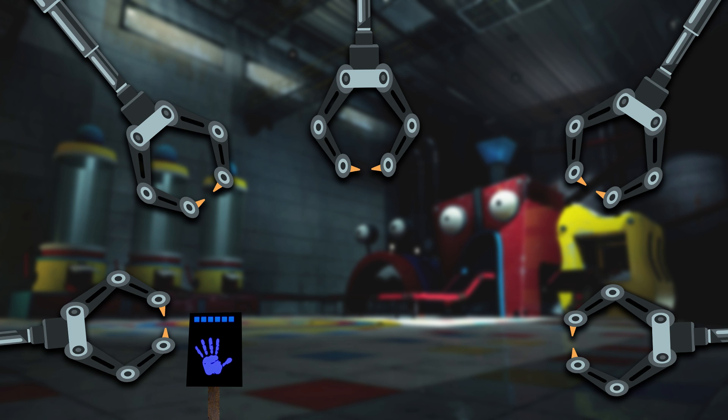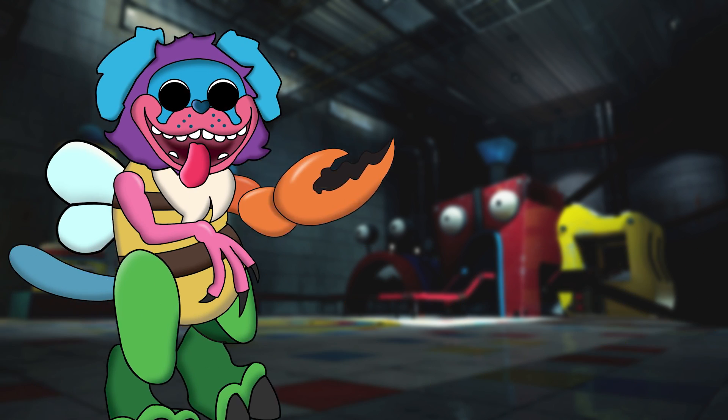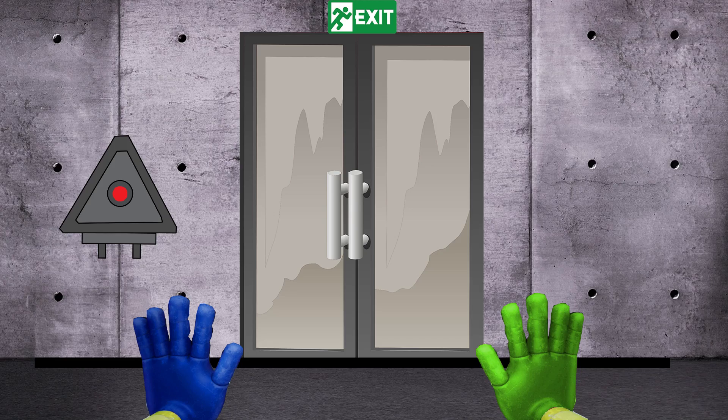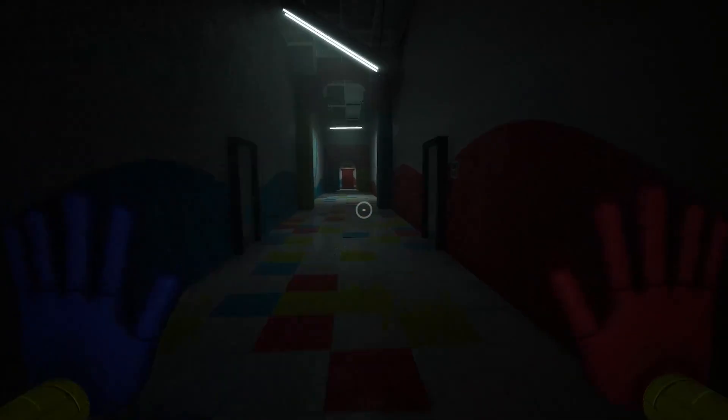Regardless, the player was out of options. So the player needs to lure them over to the disassembly station. They need to be careful not to let the Swappamole get too close or else it'll be the end of them. Once they've got them in the right position, they activate the switch and the robotic arms pull them apart piece by piece. The player has finally bested this mishmash of a creature. It was finally safe for them to reach the exit and make their way through. As they left this area, they prepared themselves for whatever challenge they had to face next.